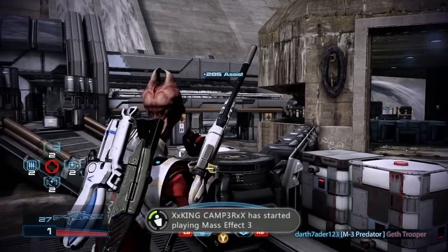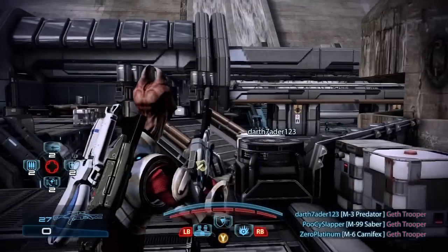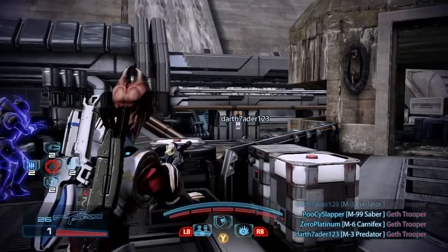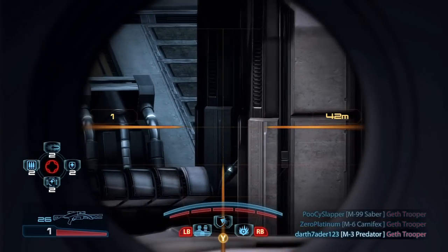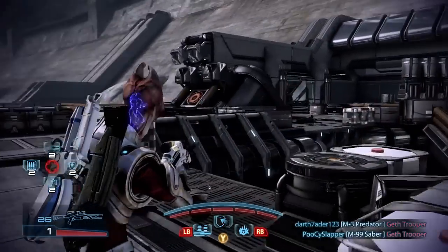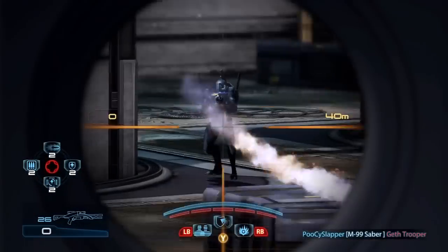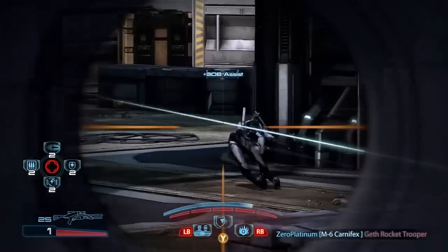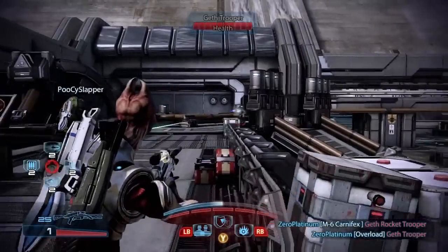Just ignore that, keep watching this. So the map pack has come down — there's two new maps. This is the very first one, Firebase Hydra, which is apparently an old abandoned quarry and colony which has since been converted into a critical power facility. The second one is Firebase Condor, which is a warzone outpost located on one of Palavan's moons, pretty similar to the mission where you get Garrus and recruit the Turians in the single-player game.